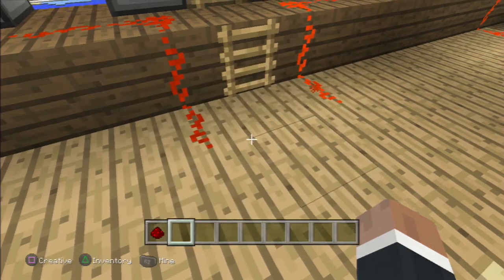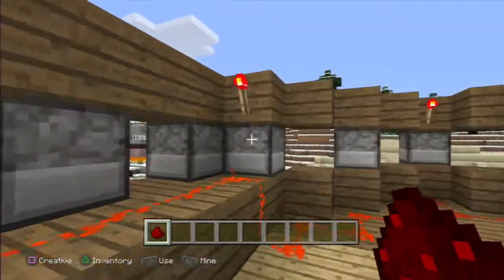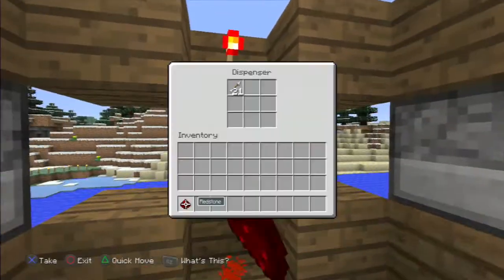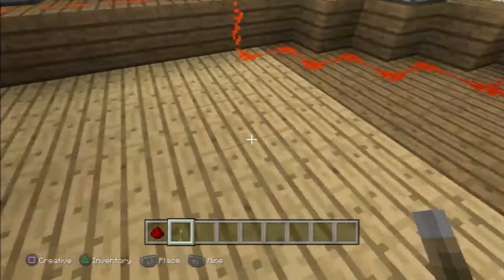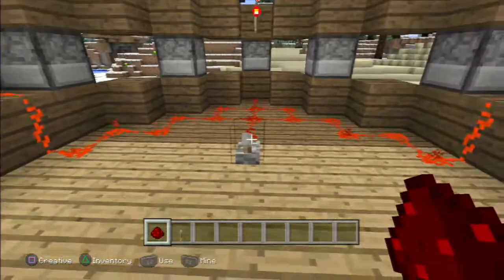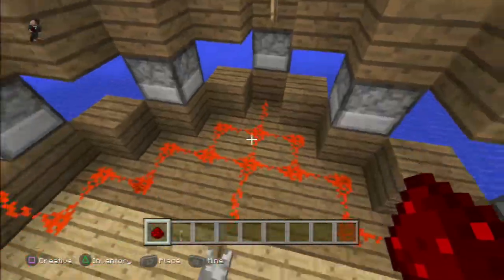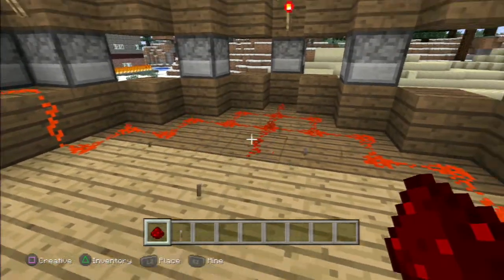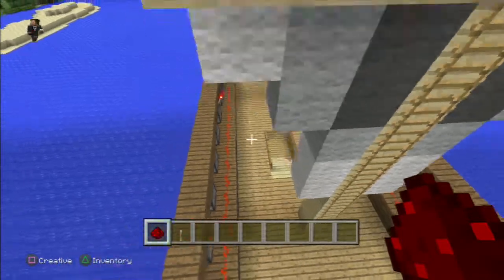If you guys know how to help with redstone, please do, because I'm not good at it at all — I straight up don't get it. I have dispensers filled with arrows, 32 each, but I've used some in trial and error. I put a lever down and it only fires one dispenser, not all of them. I don't know how to fix it.